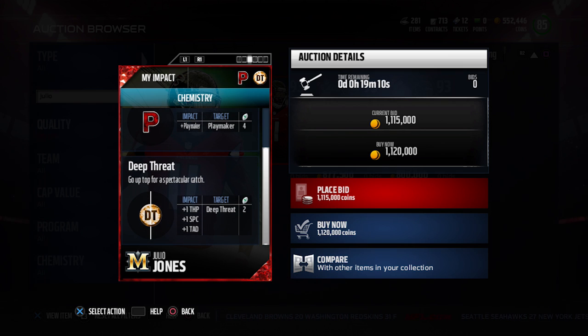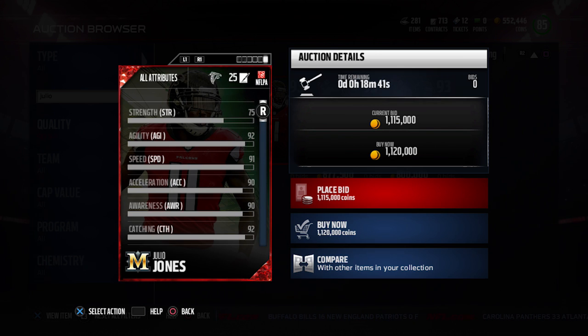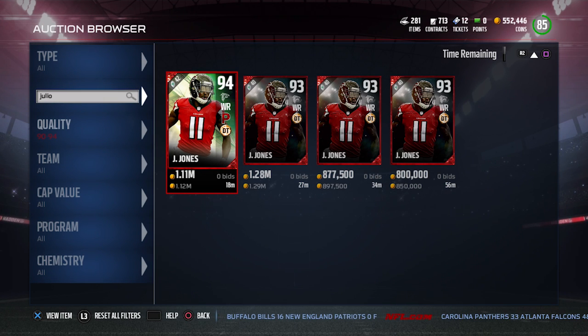If you activate the Deep Threat chemistry, this card actually goes up to a 95 overall — that's what EA said. That's a pretty big improvement. Getting the Deep Threat for Julio increases throw power, spectacular catch, and throw accuracy deep, so he becomes an even deadlier deep threat receiver. This is a quick example of something EA is doing right now to smooth things over with the fans, because it's been a rough week for EA. It's good to see they're making improvements — this is definitely a step in the right direction.